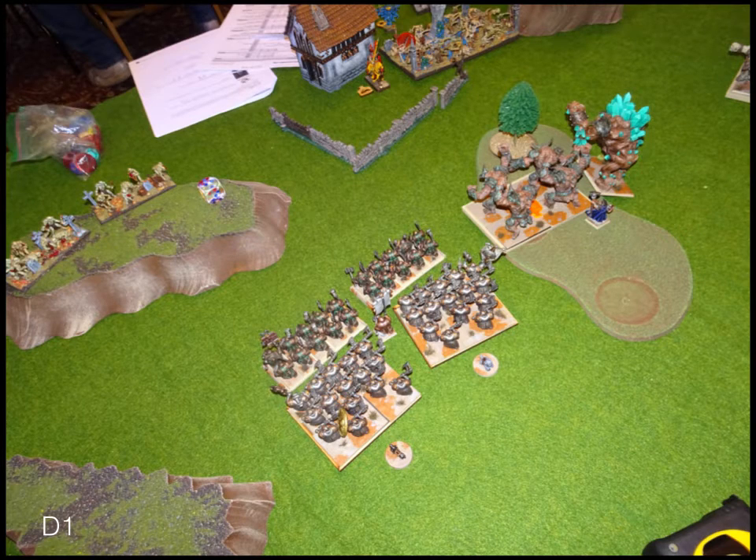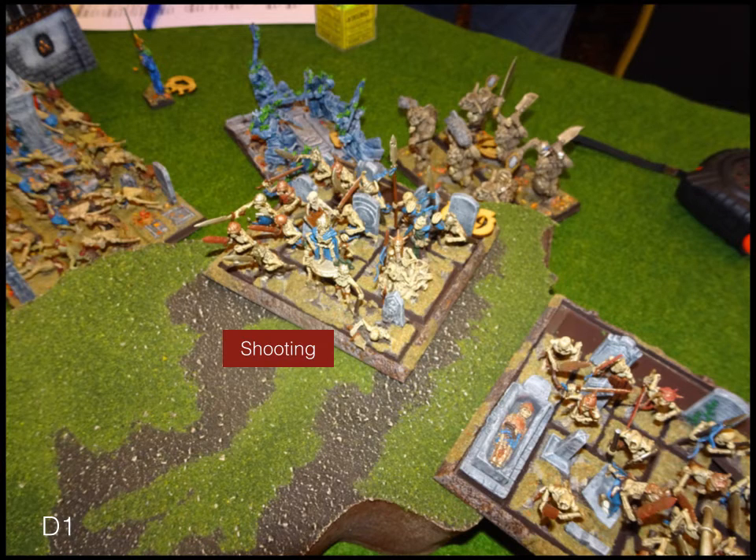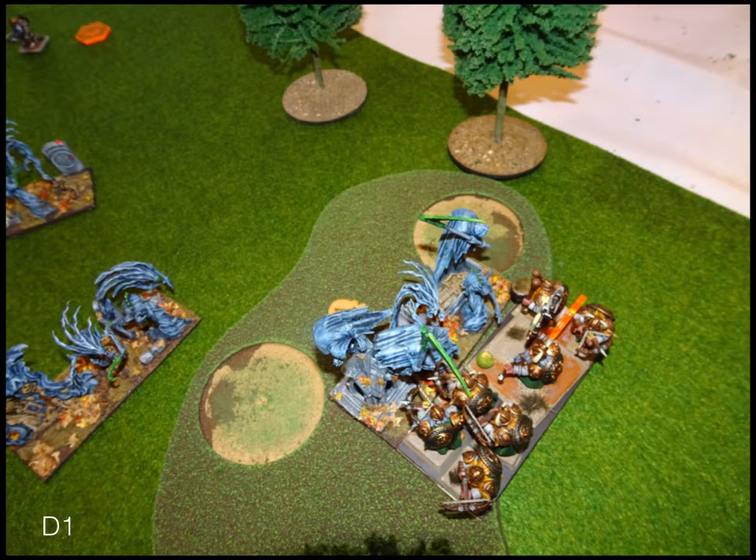Dwarves turn one — we're doing invade so we have to move up. My dwarves walk up pretty much as fast as they can go. My elementals and everyone just moves up as far as they can. Organ guns open up on the skeletons and do something. Over on this side I opted to charge the wraiths with my rangers, hoping to get lucky — hitting on fours and wounding on fives, but wraiths don't have great nerve, so maybe three wounds would pop one and the rangers would have paid for themselves. But I don't manage it. The ranger captain moved way up and around.